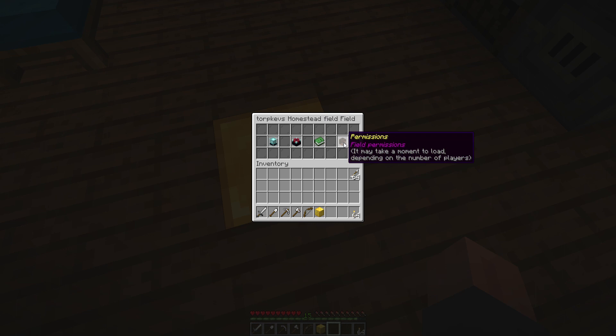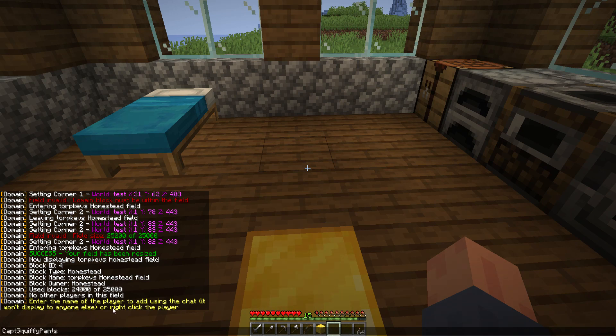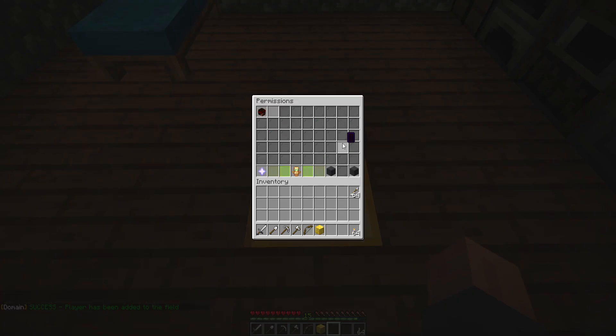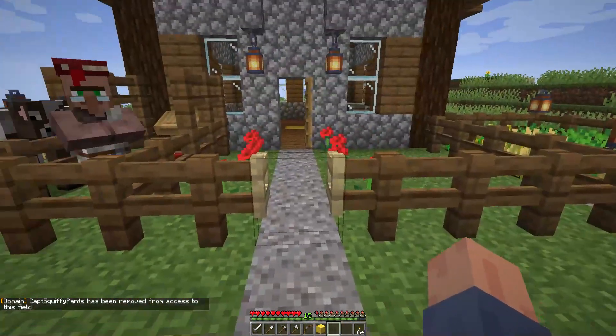The next important section is Permissions. Right now we don't have any permissions set for other players. If we want to add a player, click the button at the bottom and then enter the player's name exactly in chat. That player would now be allowed into the field, and you can see them listed there. If you decide you don't want the player here anymore you can simply remove them. I hope that's helped — I'll be adding more videos explaining some of the more detailed features soon. Thanks.